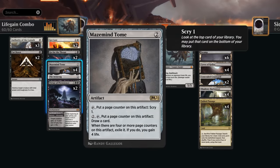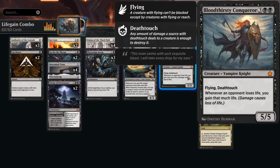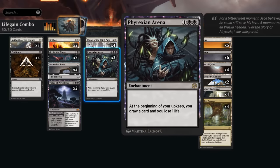At two mana we're also playing Maze Mind Tome, another reprint in standard from Foundations. You can tap it to scry one, or pay two mana, tap it, and draw a card each time, putting a page counter on it. Once there are four or more page counters, you exile Maze Mind Tome and gain four life — perfect as another way to kickstart the combo in case our Conqueror has summoning sickness.